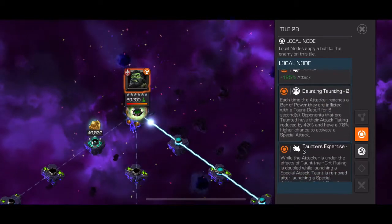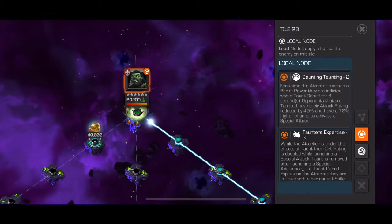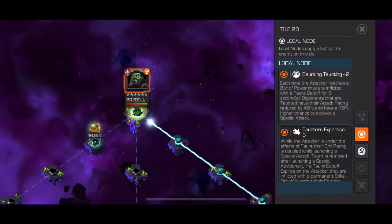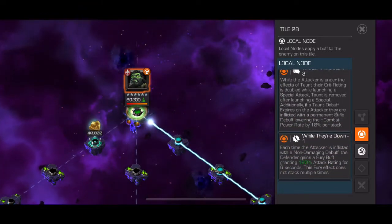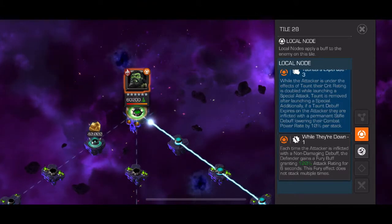Welcome back to the grind. In this video we are going to talk about the Cavalier Event Quest Overseer Boss. The nodes on here are Daunting Taunting and Taunter's Expertise. Every time you reach a bar of power you're going to get a taunt debuff, and if you let that expire it will be converted into a debuff that decreases your combat power rate.